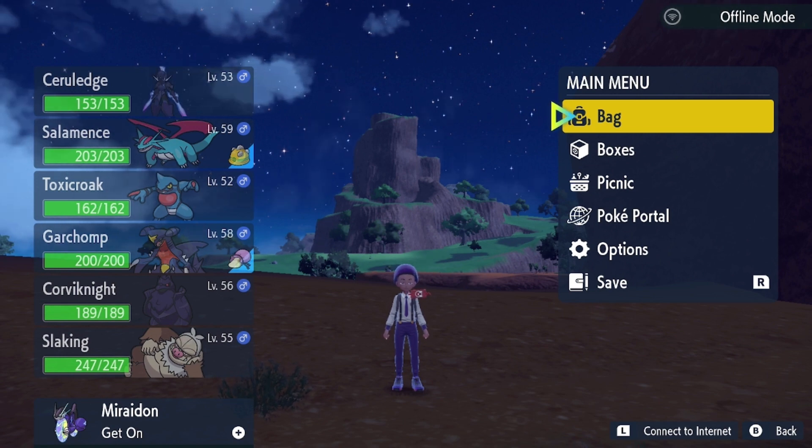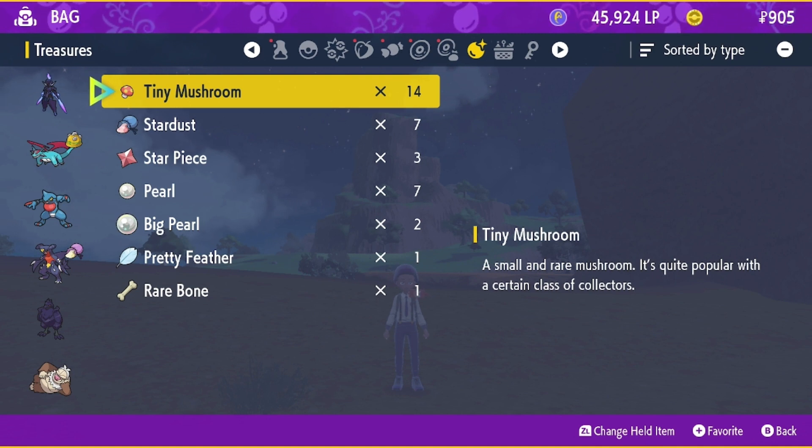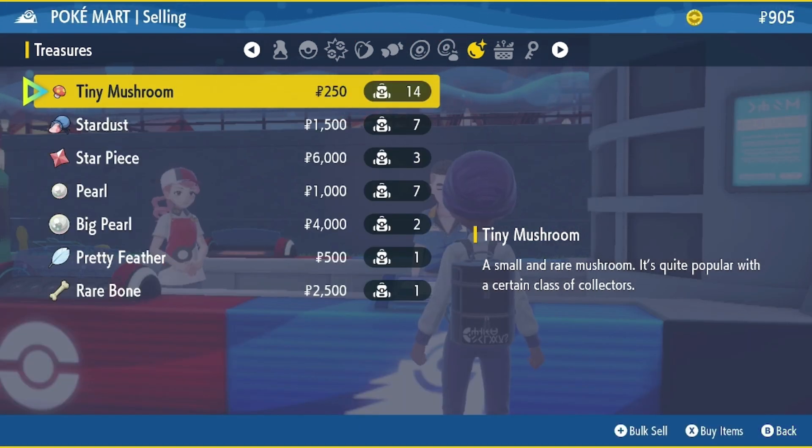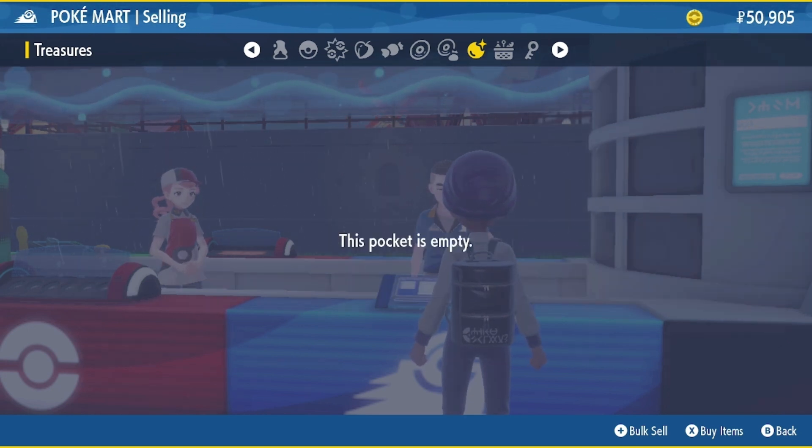Now let me show you all the items I've gotten that I can sell at the store for money. In the upper right of the screen you'll see I have 905 coins — before this video I literally bought a bunch of things so I had almost no money. All the items I've gotten from doing these raids you can sell at the store. Just selling those items alone I made 50,000 coins.